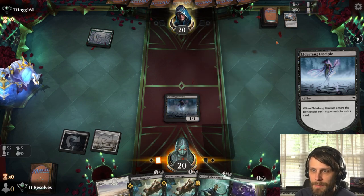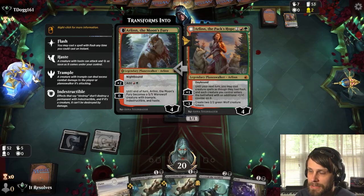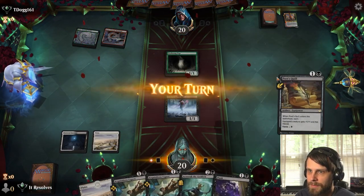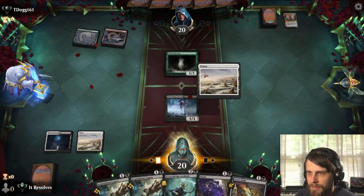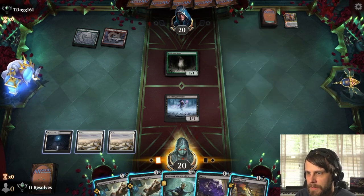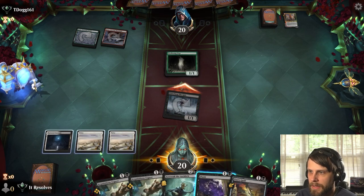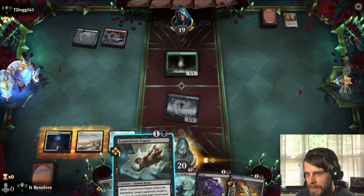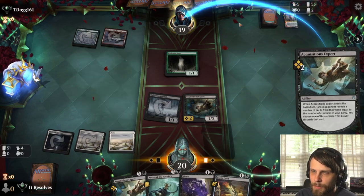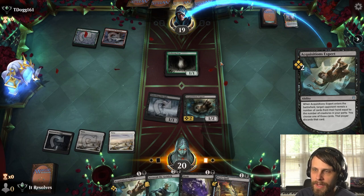It looks like an Evolving Wilds into a Snow-Covered Forest, so I'm expecting potentially mono-green landfall — looks like Werewolves instead, which is terrifying. We do have Flunk though, so getting cards out of their hand really helps long-term. I'll let that through and then play Acquisitions Expert here. I'd like to Flunk this but I think we'll wait — getting a card out of hand with the double Acquisitions Expert is the priority.